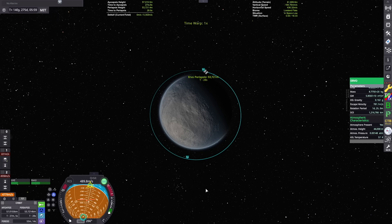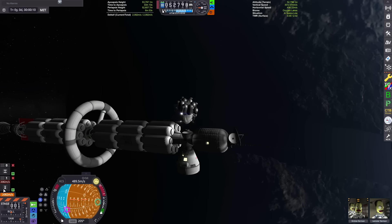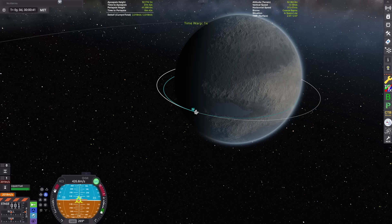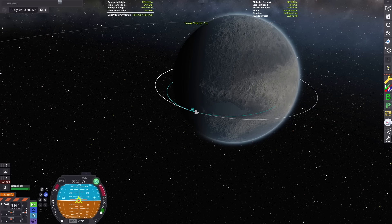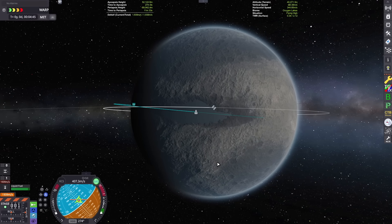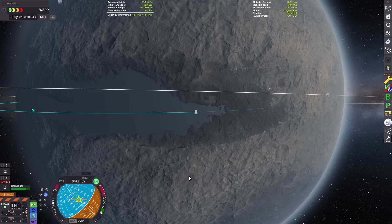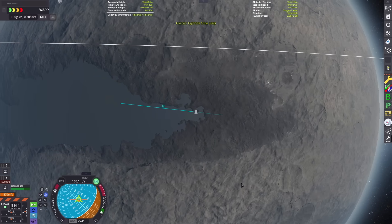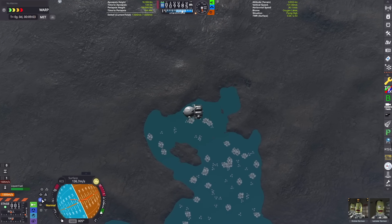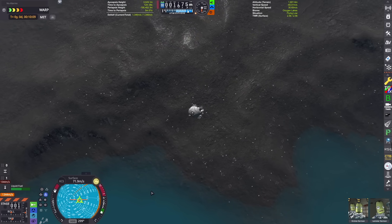We're getting ready to land, so I've got to lower our orbit down to just above Ervo's atmosphere. We've transferred our Kerbals into our lander and detached from the mothership. We're going to burn retrograde and lower our periapsis into the planet, putting ourselves on a collision course. We're trying for a precision landing today - aiming to land close to the shore on the edge of this liquid oxygen lake. My orbital speed currently is less than 400 meters per second and I only need about a thousand meters per second for a safe fuel buffer for the return rendezvous with the mothership.